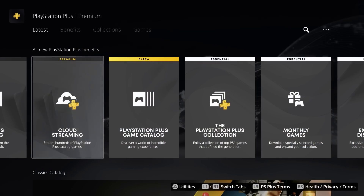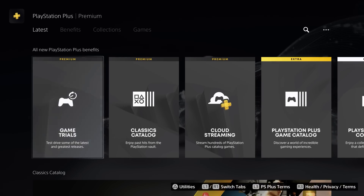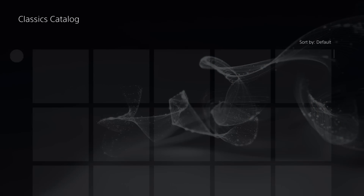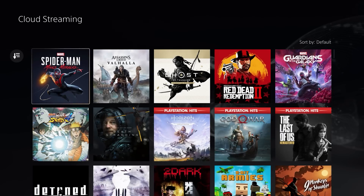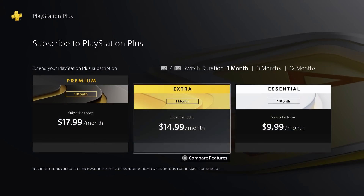Then you have PS Premium, which includes everything that you get with Essential and Extra, but also the inclusion of free exclusive game trials, a full catalog of classic PS1, PS2, PS3, PlayStation Portable, and Remastered games, along with the ability to cloud stream games directly to your PS4, PS5, or PC.